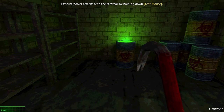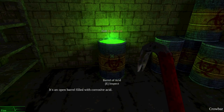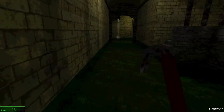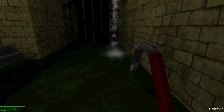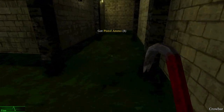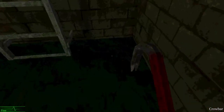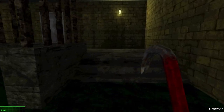Execute power attacks with a crowbar by holding down left mouse. Barrel of acid — oh, sick. That was easier than I thought it would be. Just straight up a barrel of acid. I mean, doesn't everybody have a barrel of acid in their basement? If you don't, you're probably doing something wrong. A barrel of acid is quite a useful thing — there could be anyone turning up at your door unannounced, uninvited. Throw some acid on them. Why not? Probably gets results.